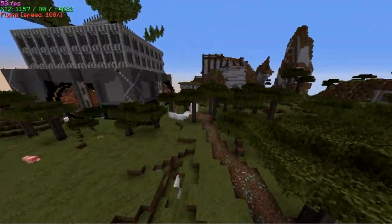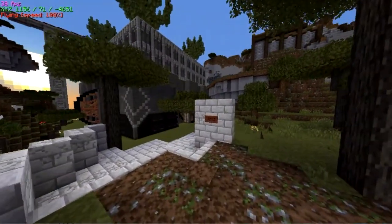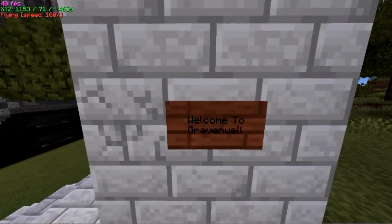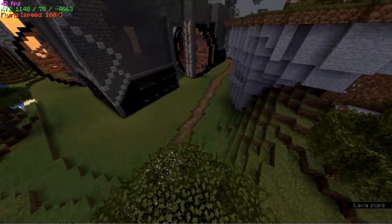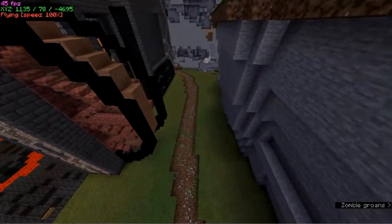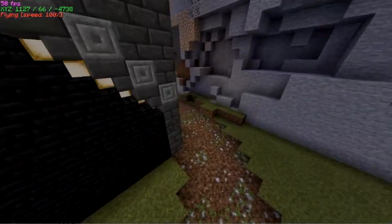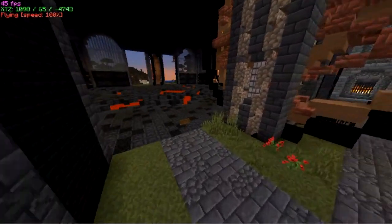I put a sign saying 'Welcome to Gravenwall' right here at this brick marker, and built a staircase down and created the road that went the rest of the way into the city. This city is not good for walking — you pretty much have to have an elytra to navigate it. And that's the trip.